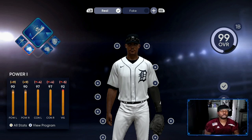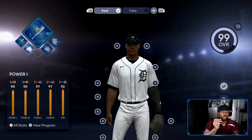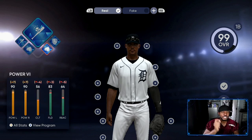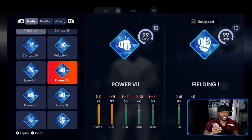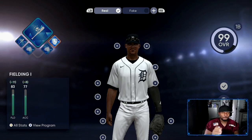The next one is power one — very important. Then we have power six, the hulk archetype, contact six, power one, power six, and then fielding one. You can do anything you want with the fielding. I like using the one that doesn't take away from contact or power. You can put speed in to give yourself a boost — right now my dude is only at 83 speed but he's 99 fielding. So if you wanted to take away from some of the fielding, get down to about 89-90 fielding, because with speed you are losing power but gaining 14 speed. That's all up to your preference.